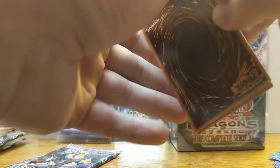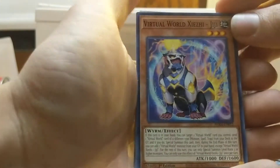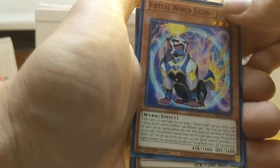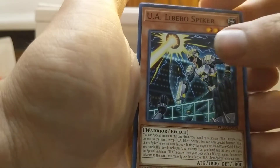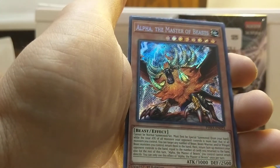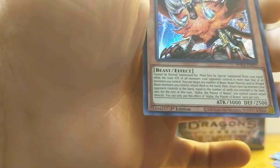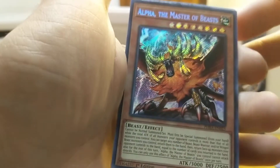At a sneak peek event I would have to make a deck out of these cards somehow. I'm not really sure what I would do — probably just put some mutant stuff in there. Oh my goodness, this is all like Chinese or something — Virtual World. Infinity Conjurer. UA Libero Spiker. Mutant Expansion. Oh, I got him — I got the secret rare! Oh my god, Alpha Master of the Beasts! Oh my goodness, he's got 3000 attack. Oh my god, this is a lot of card text. Let me read this off after I show this off.